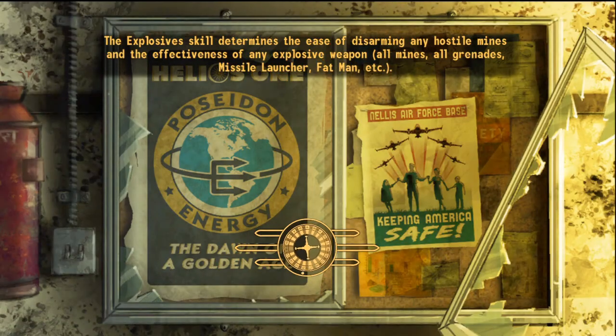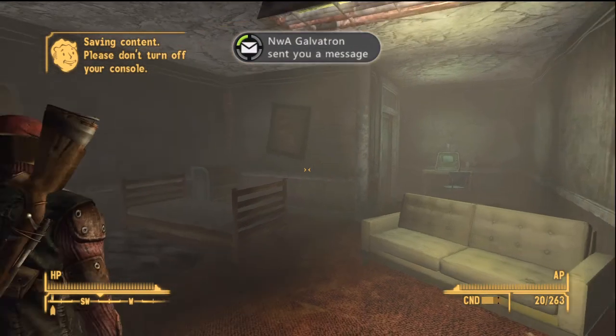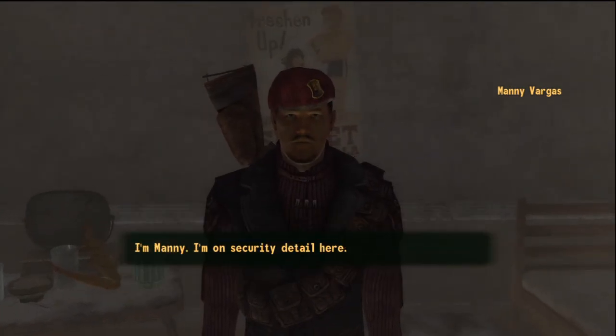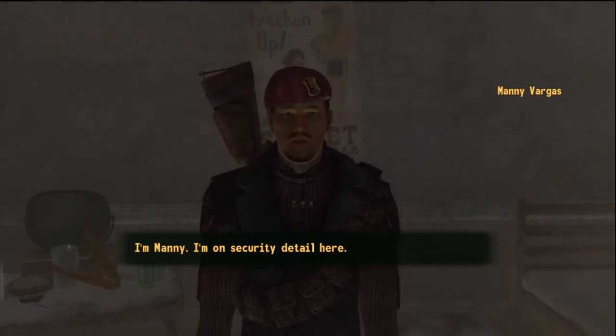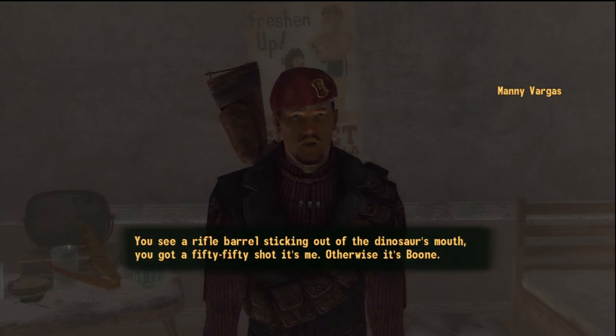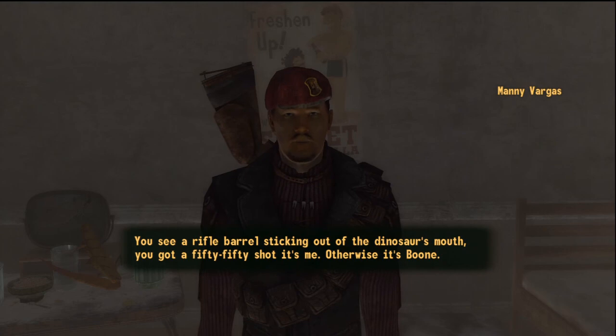Manny Vargas's room — apparently he keeps it unlocked and doesn't care that I go in it, kind of weird. Here's Manny, let's see if we can talk to him. 'What's going on, man?' 'I'm Manny, I'm on security detail here. You see a rifle barrel sticking out of the dinosaur's mouth, you got a 50-50 shot it's me — otherwise it's Boone.'